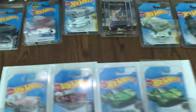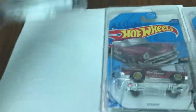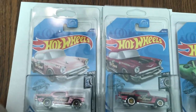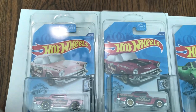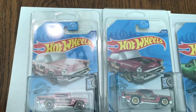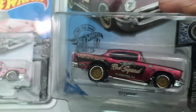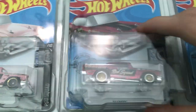We'll start with the Super Treasure Hunts and Treasure Hunts. I'll be showing you the difference between them. Here I've got a regular mainline and a Super Treasure Hunt — exact same color, side by side. A Super Treasure Hunt has a spectral flame paint job, meaning it is a metallic and super glossy metallic paint job, as well as rubber tires.